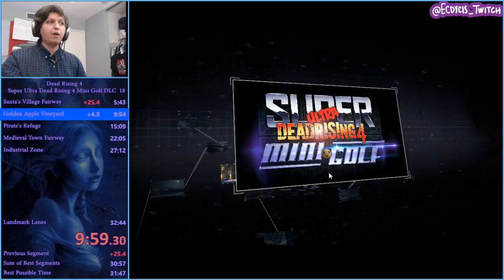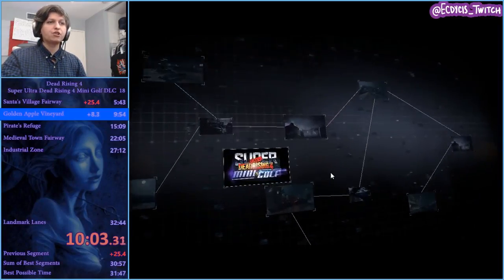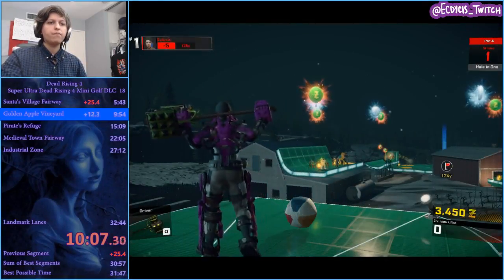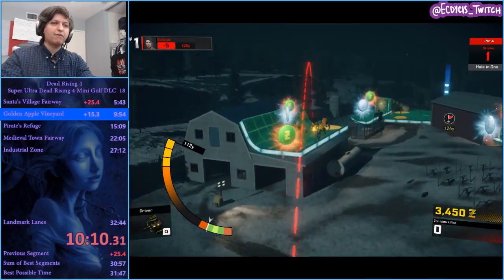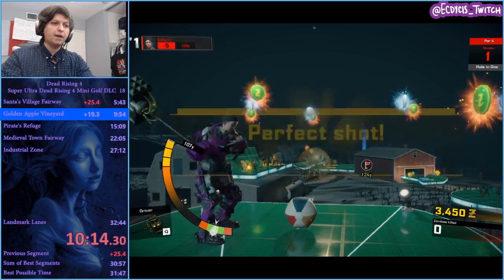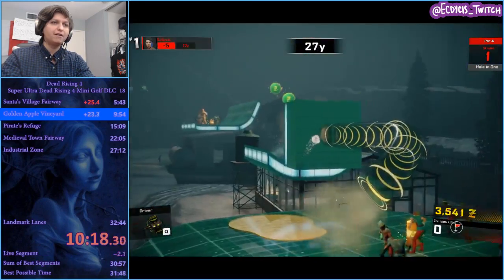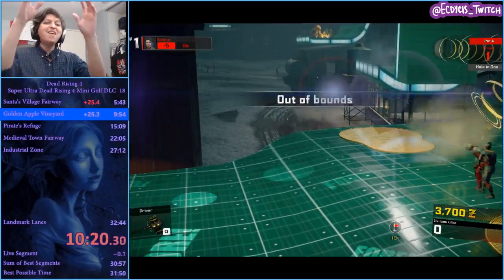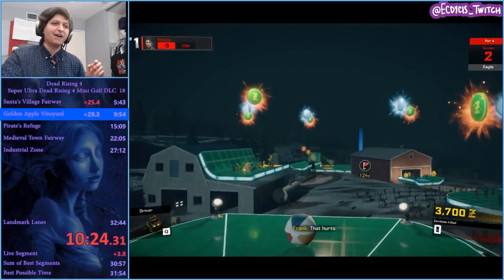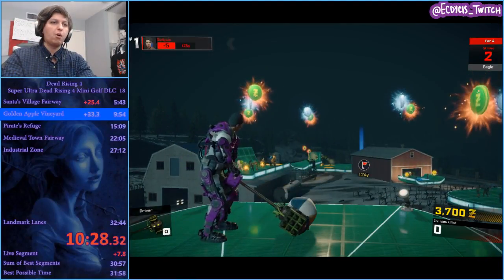A lot of the trickier holes will come later in Medieval Town, next is Pirates Refuge. We're finishing up with Golden Apple Vineyard. This one's fun — there's a safe strat of going right over here and it should always make it. I may have timed that a little bit too late. Oh no — out of bounds. I'll take the time loss on that. Alternatively you can take the barn and use the turbo there, but I just need to time this properly.